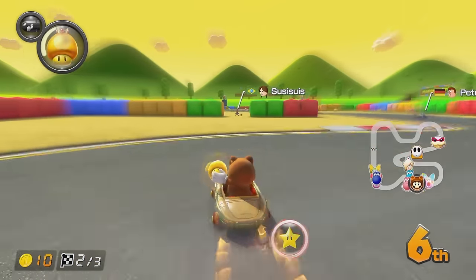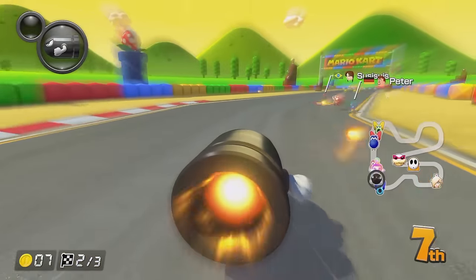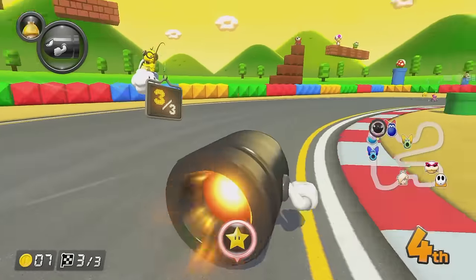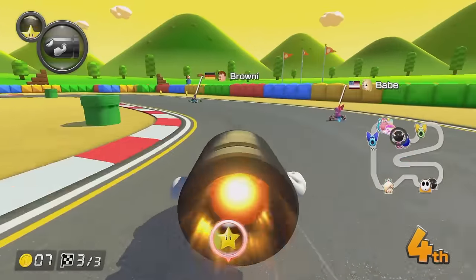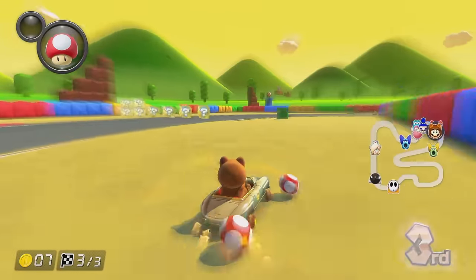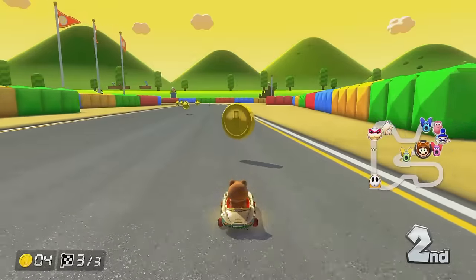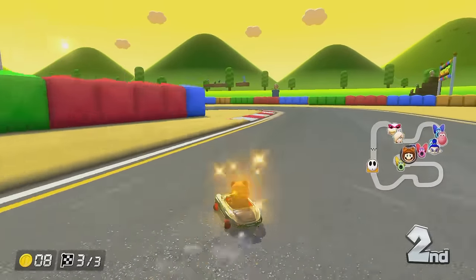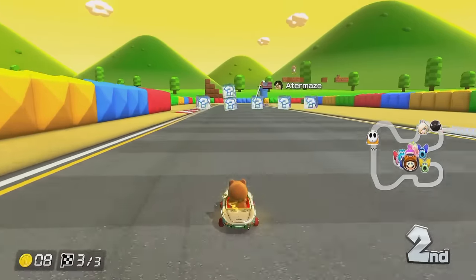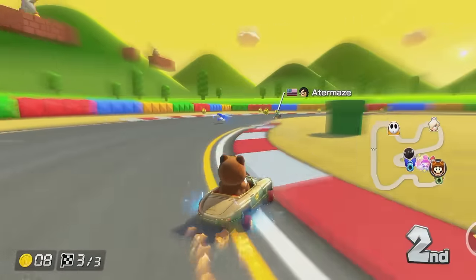We're in sixth place but everyone was so spaced out. We just need to make sure that we don't get shocked with this bullet bill, so I'm going to use it here. Cut this corner. Take this other shortcut as well. This guy's got another golden mushroom behind me. I pressed the button — glad I ran him over as well. It's dropped off into fourth place. We have some mushrooms — let's just take this corner, grab another box, stay away from the green shells.